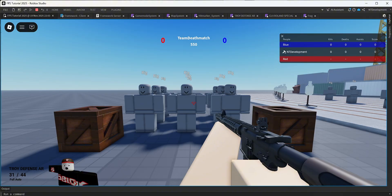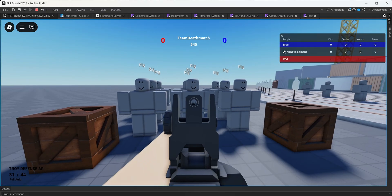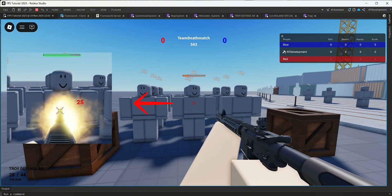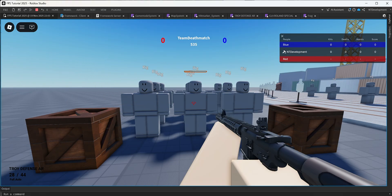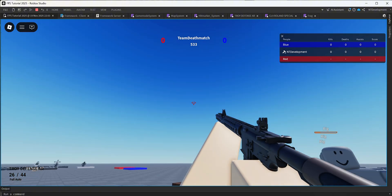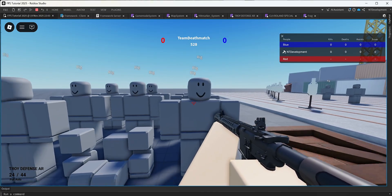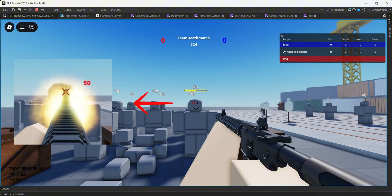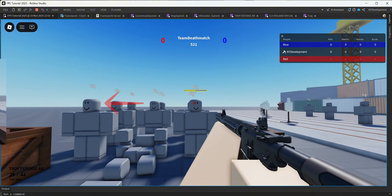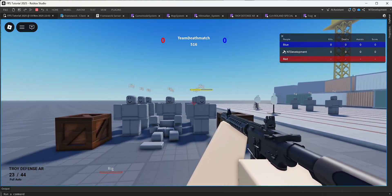That's exactly how it's supposed to be. If I go ahead and do a body shot on my player, I get a white hit marker and however much damage my gun does is displayed on screen. The shot sound is also custom — the normal shot hit marker sound is pretty different. If I do a headshot, a red hit marker appears and a headshot damage amount appears on screen.